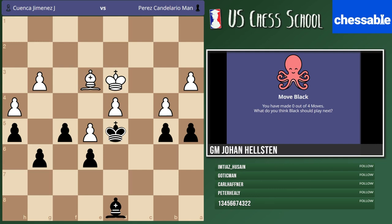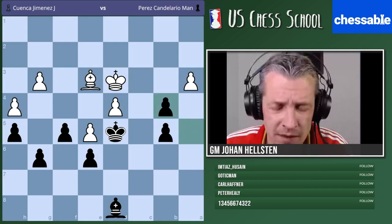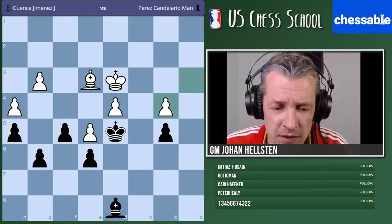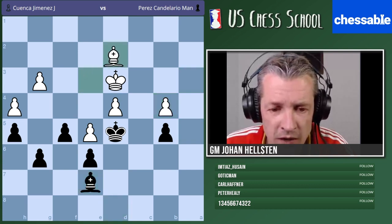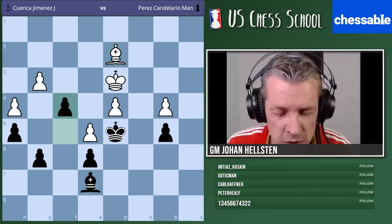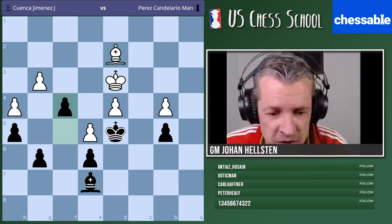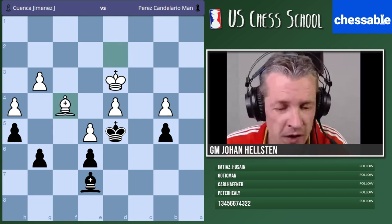Pikachu, what do you say — how do you continue with black here? We first take, and here white got into the same situation but it's black to play. It looks like a mutual zugzwang, but it's not — because we have f4. We're overloading white's defenses. Bishop takes f4 would not be a good idea — you'd take back and hit this weakness also.